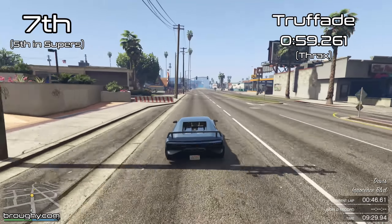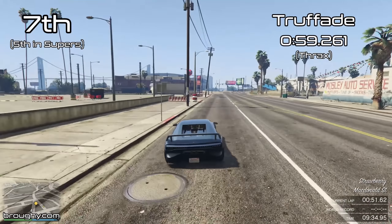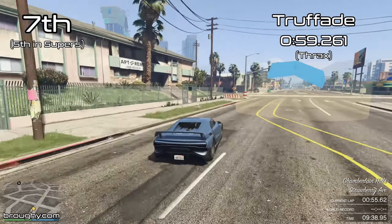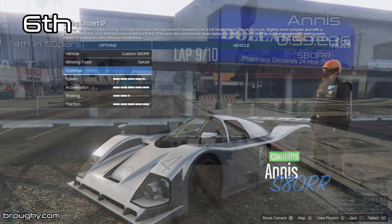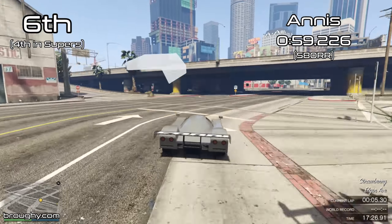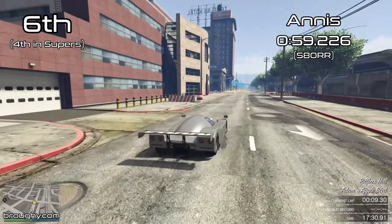Grotti, the quickest sports car in the game in terms of lap time, just beats Overflood for eighth place. Then we've got Truffade just ahead of Grotti with another 59 second lap time at 59.2. Very close in this area - you're starting to see the very top end of what regular cars can do. Annis just misses out on a top five spot with a 59.2, fractionally quicker than the Thrax, so Annis gets position over Truffade.